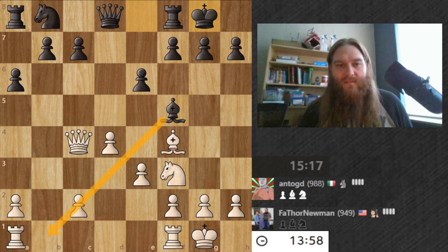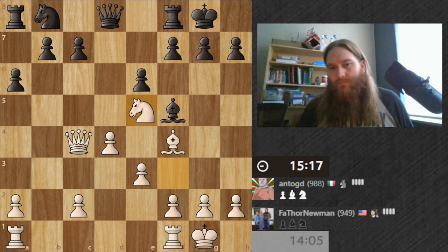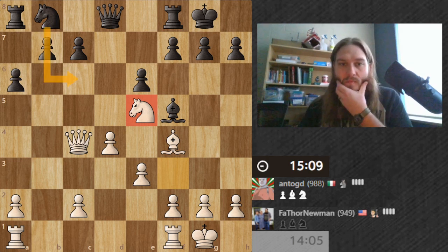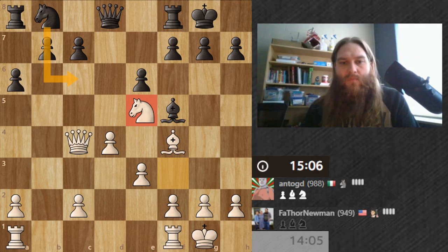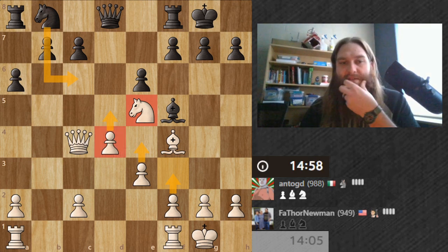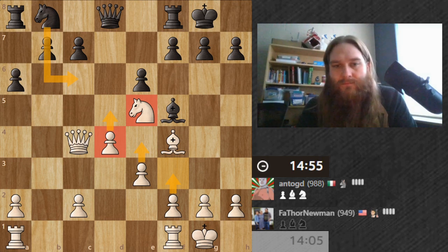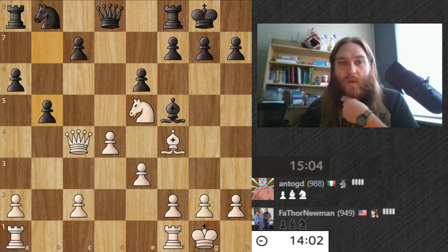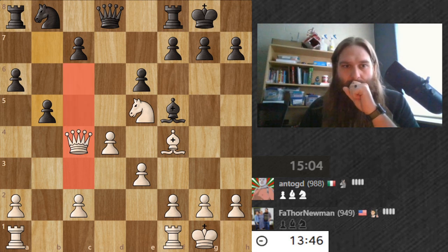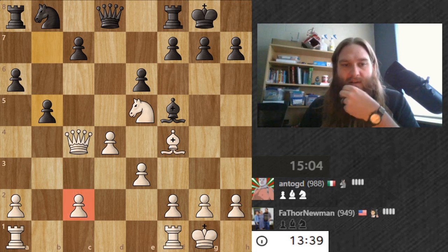I need to be careful of this diagonal as well. Moving here — he could just do this, which is whatever — but it allows me to move there, then there, then there. And then probably before moving this pawn I want to get my queen somewhere else. He really just wants to get that pawn.